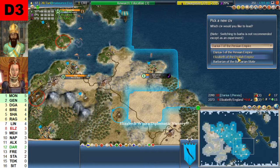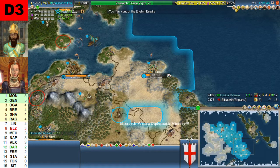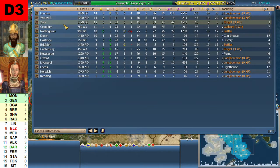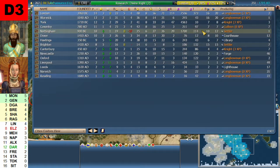Now let's look at Elizabeth's cities, sorted by population: London at 14, Warwick at 13, York at 12. Her biggest production cities are London, Warwick, Brighton, and Nottingham — four cities that can produce well. We also see the cultural output across her empire.